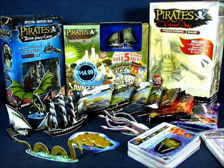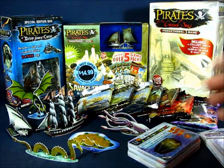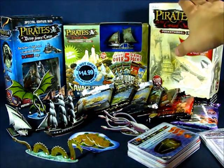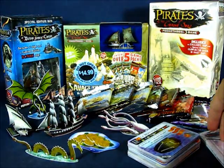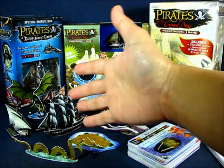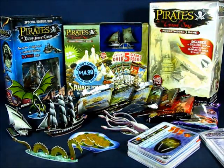Now what we have here are some of the items that are a part of the Pirates CSG. We have the booster packs, the box sets that they were sold in, the cards themselves, rules, and the punched-out cards to make various sailing ships of different types, sea monsters, islands and treasure, and a whole bunch more.